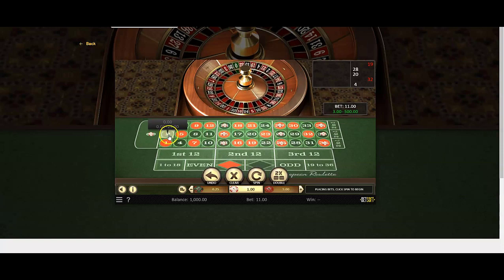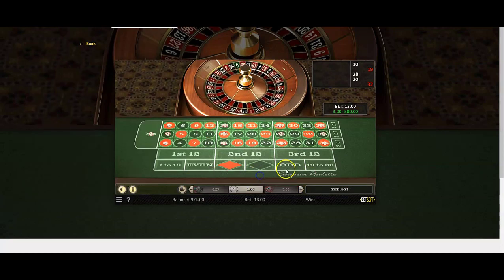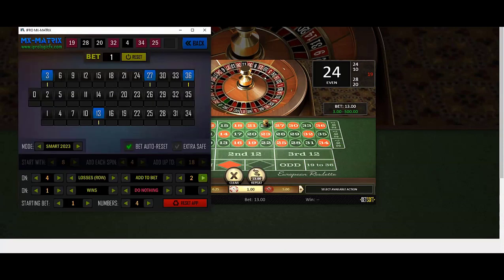I'm going to use three different casinos, putting a minimum of about 10 units on each casino just to show you. As a member, you obviously know what the bet amount is going to be. This is your first spin and you had a miss — just remember that. Don't change anything, just repeat the bet because it says after four misses. Your balance is a thousand — remember that.